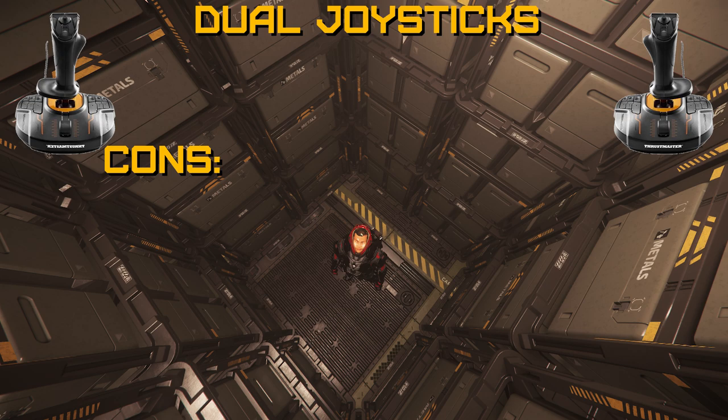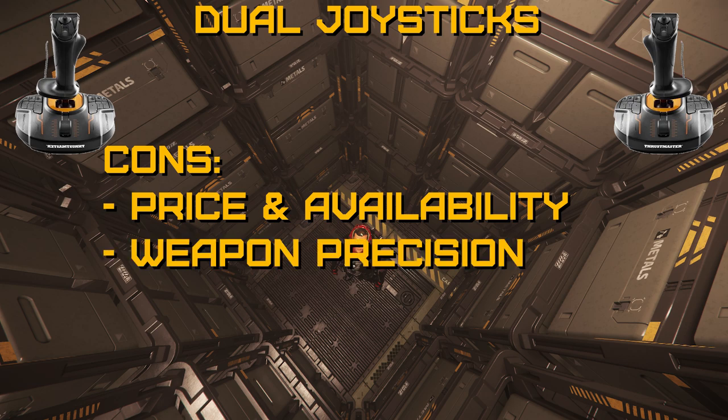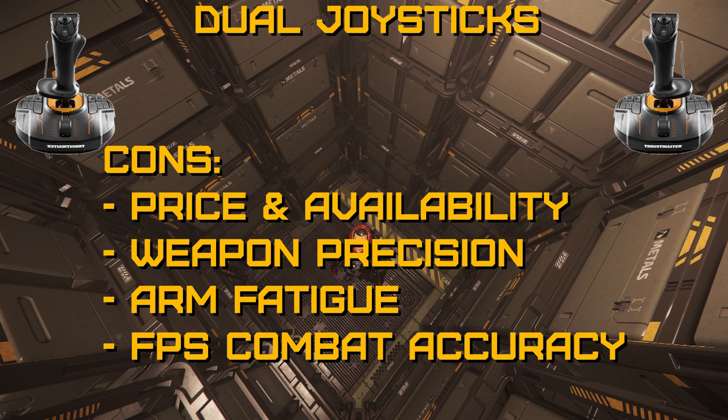And finally, the disadvantages. Number one is price and availability — twice the joysticks means twice the cost, though it is still less expensive than a HOTAS with pedals. A pair of T16000Ms will set you back about $120, and you'll likely have to get a set online. Number two is weapon precision — you won't be able to compete with mouse-aimed gimbals, but the increased flight precision means you'll be harder to hit, and the auto-gimbal feature in Star Citizen helps balance this issue. Number three is arm fatigue — unless you bind a cruise control button or use a slider as a secondary throttle axis, you'll have to continuously hold forward on the joystick to keep moving, which can quickly become tiring. Number four is FPS combat precision — when you leave the cockpit, you'll likely want to switch to mouse and keyboard controls.